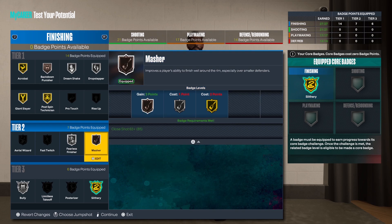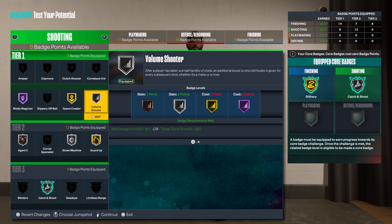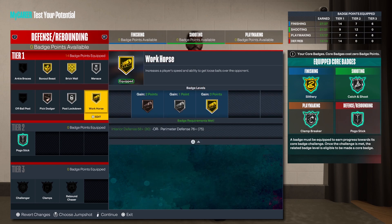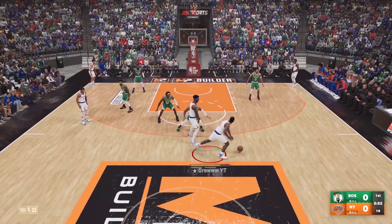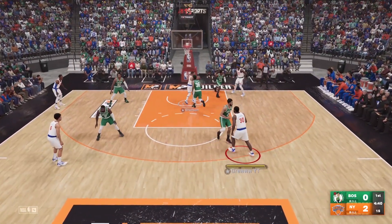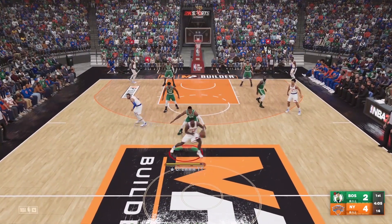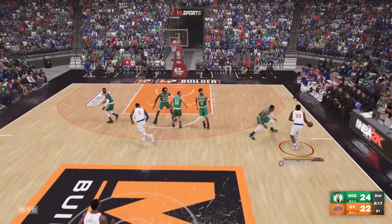With the badge spread, you see it's very balanced — you have tier three badges in every category except defense. That's why it's okay to add maybe two badges to your defensive and rebounding, which you get for your plus four from playing MyCareer. That will allow you to get a silver rebound chaser. The other two you can put toward finishing or shooting — I would personally put them toward finishing because that's what this build is better at, even though it can shoot.